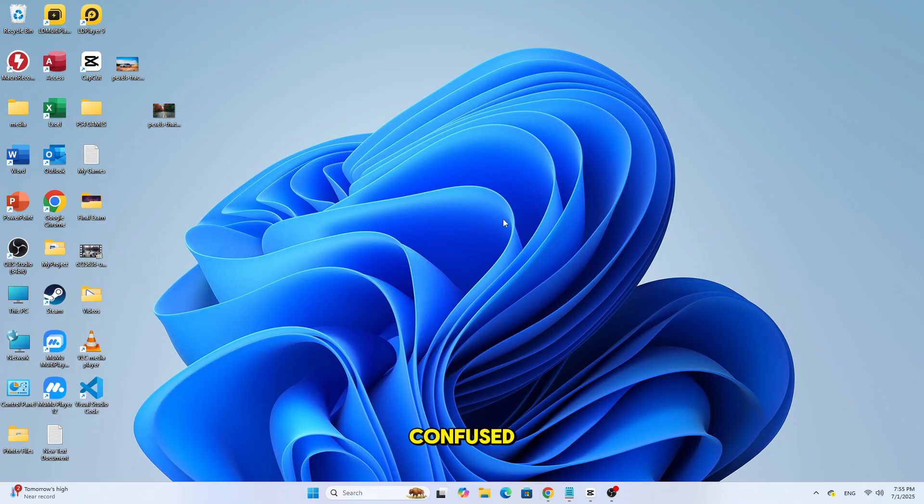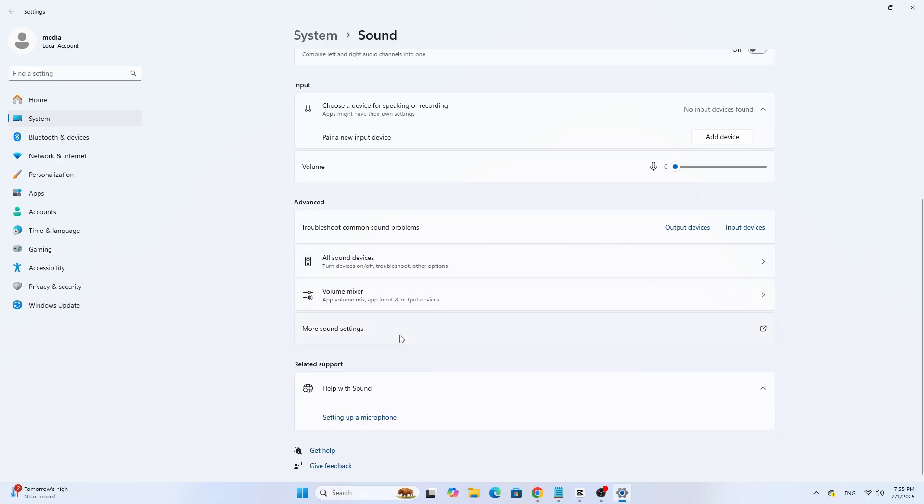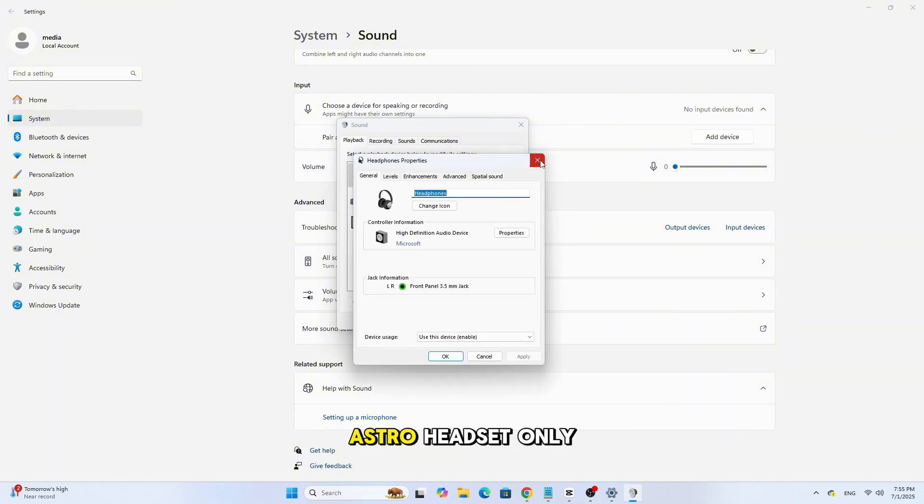Sometimes Windows gets confused when multiple audio devices are connected. Try this: go to your sound settings and temporarily disable all other playback and recording devices, then relaunch the Astro Command Center. This helps Windows focus on the Astro headset only.